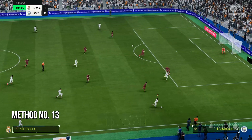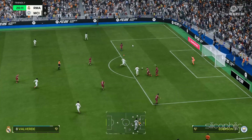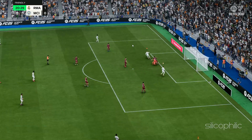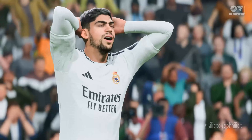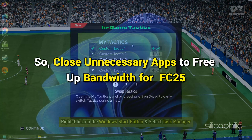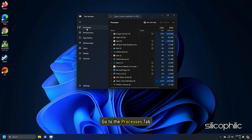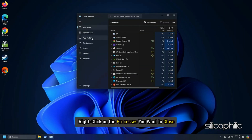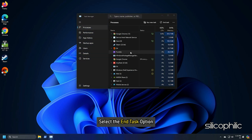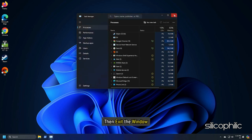Method 13: Close Unnecessarily Running Programs. Sometimes streaming and downloading can compete for resources and cause issues while playing games like FC25. So close unnecessary apps to free up bandwidth. Right-click on the Windows Start button and select Task Manager. Go to the Processes tab, right-click on the processes you want to close, and select End Task. Repeat for each task you want to kill, then exit the window.